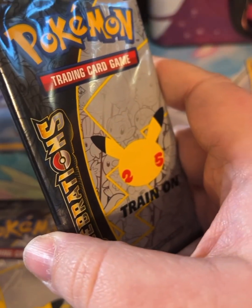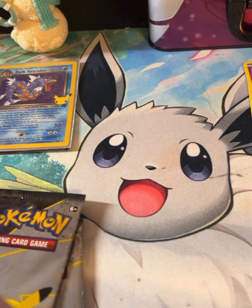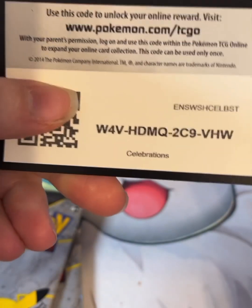Moving into the next Celebrations pack, we have a Palkia, Ho-Oh, Lugia, Solgaleo — and that's it for that one. There's the code card.